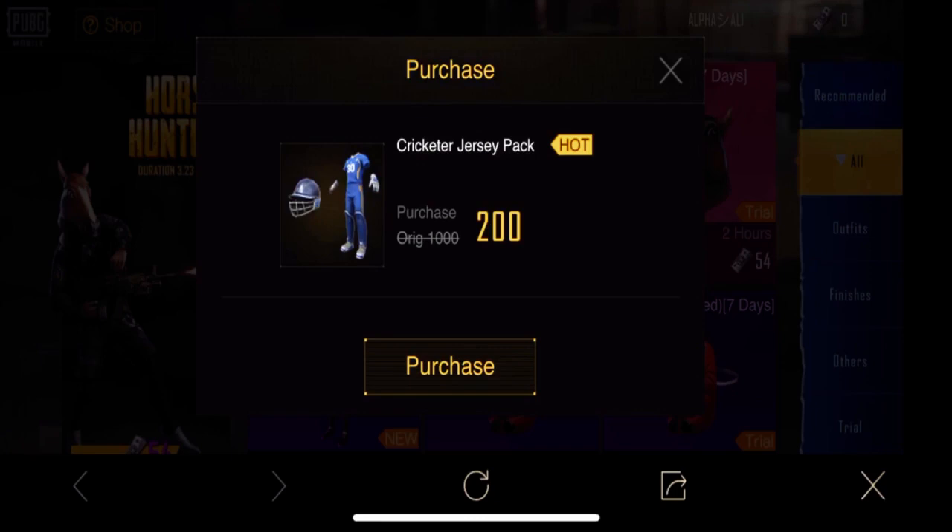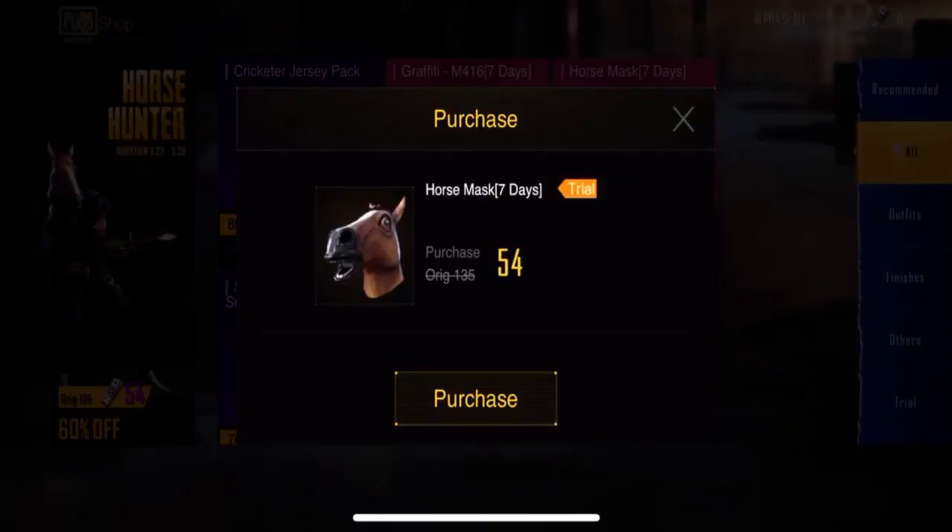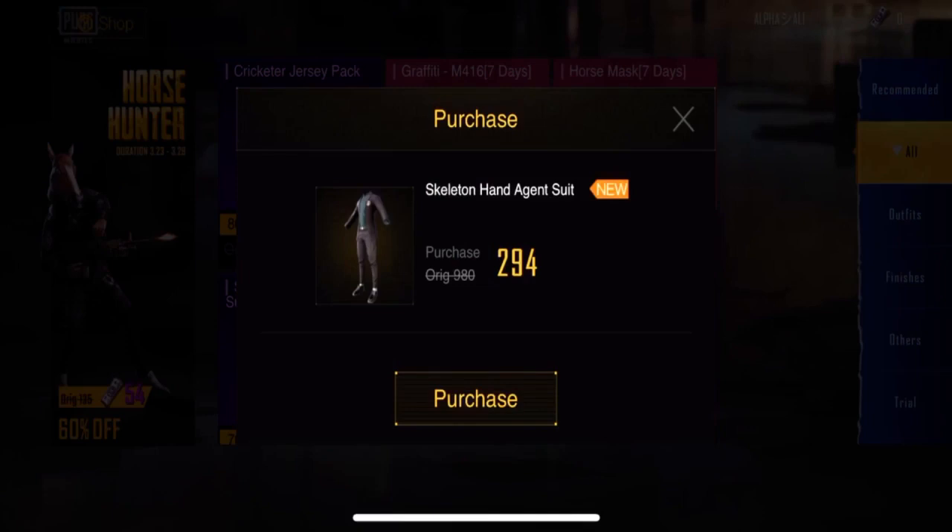The first one is a character spec — if you want to buy this one you can get it for 200 UC, which is a very cheap price. There is also a gun skin, the M416, and if you want to buy it — it's only for seven days — the price is 198. There's also a horse mask you can buy for seven days, not permanent.